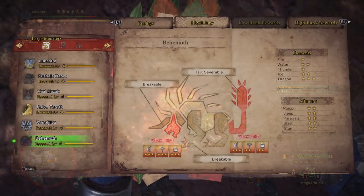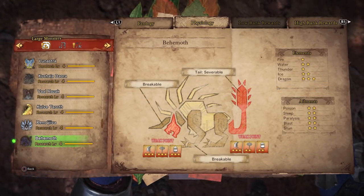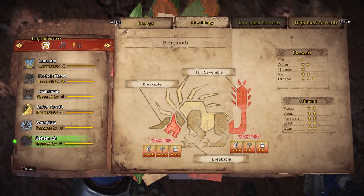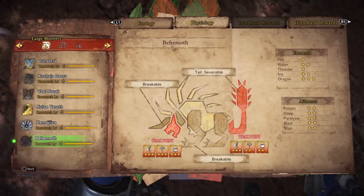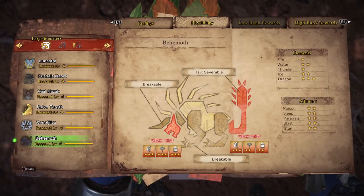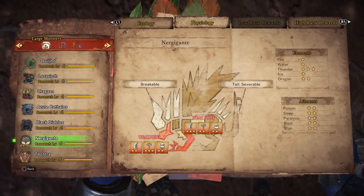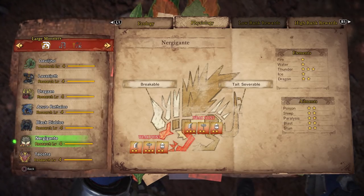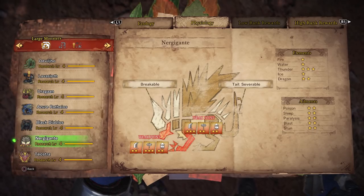I'll give you an example — let's look at the Behemoth. If you shoot right through him from head to tail, Weakness Exploit will trigger on the head and the tail, but the whole body will not benefit. This is the same premise for Nergigante: weak on the head and front legs, so Weakness Exploit will trigger as it pierces through, but you'll lose criticals on the body and the tail.